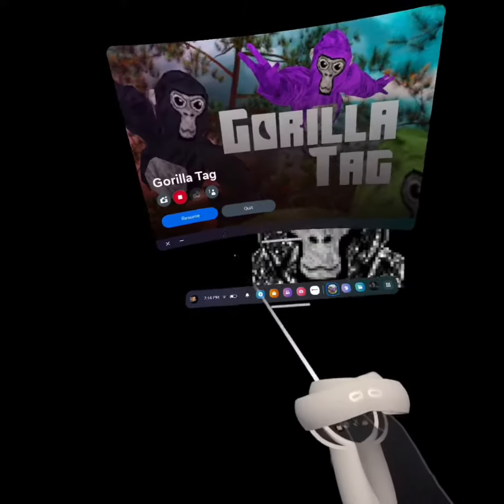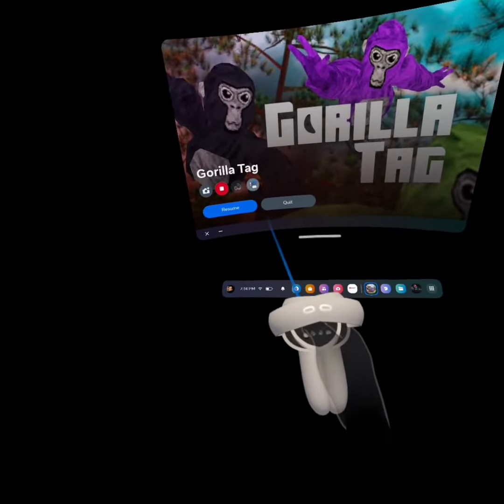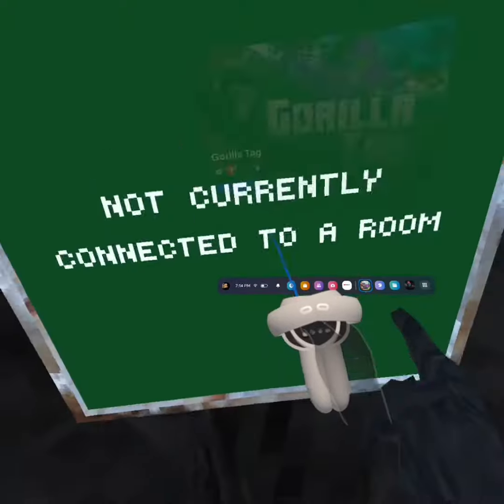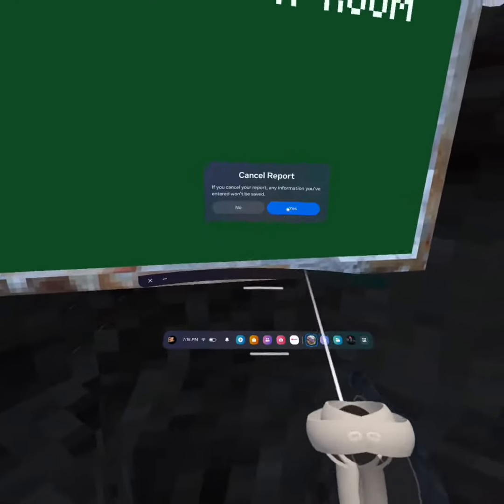Go into and then open your Oculus menu, then click this button. When the monkey disappears, you should appear in this room. Click cancel, yes.